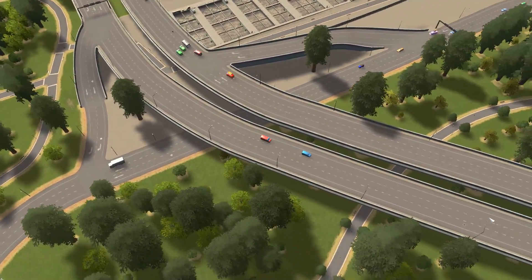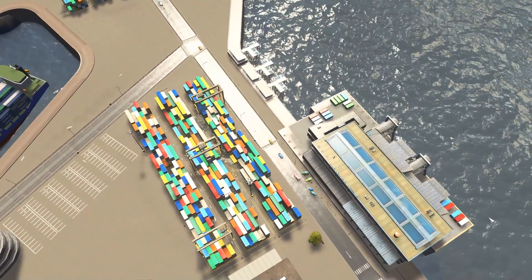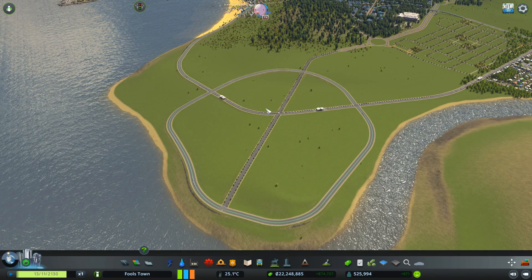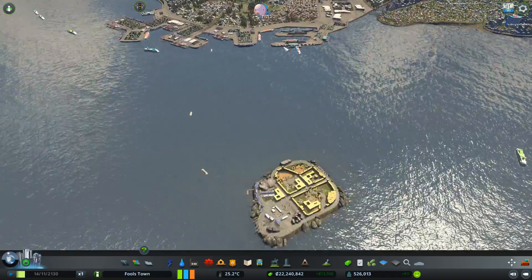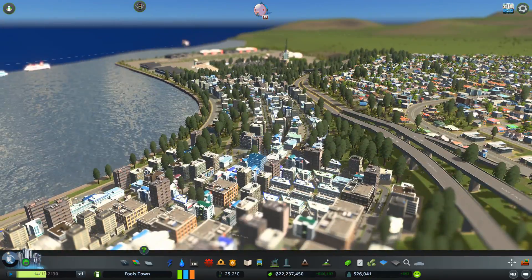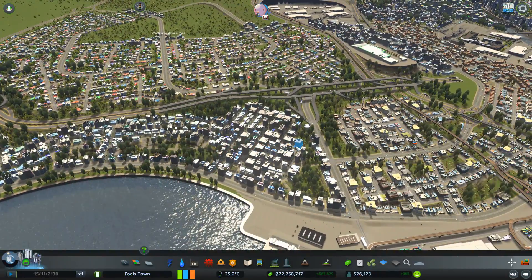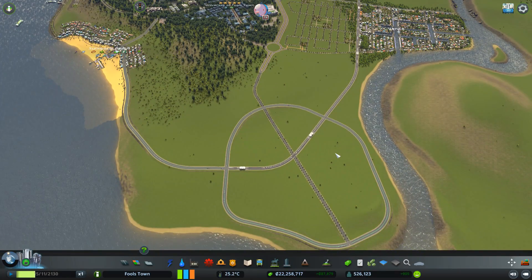Now I asked you guys for some ideas on how dense I should make this peninsula, and a couple of you gave me some really good ideas. I was kind of off the idea of making this all high density, but a few of you said why don't you make it high density, zone it, but ban skyscrapers. That will give us the effect like the office areas where they're high density buildings but with skyscrapers banned, so it fits in with the whole area but is still high density. I thought that was a really cool idea.